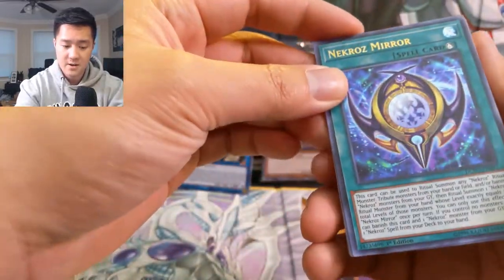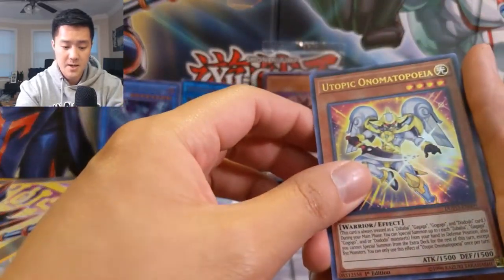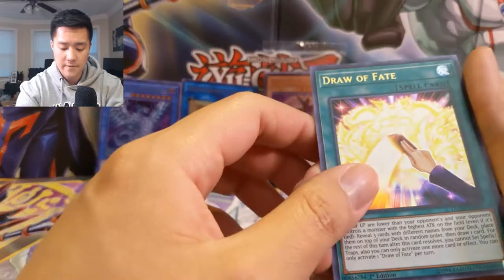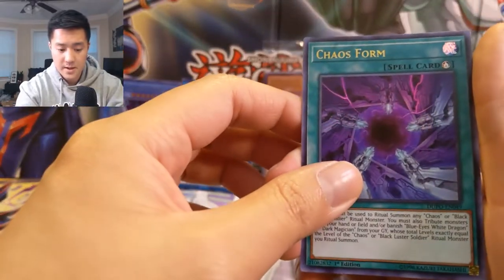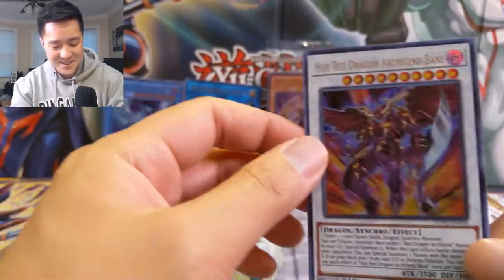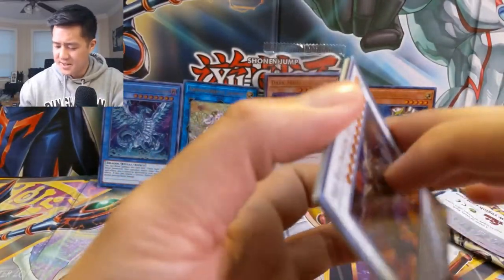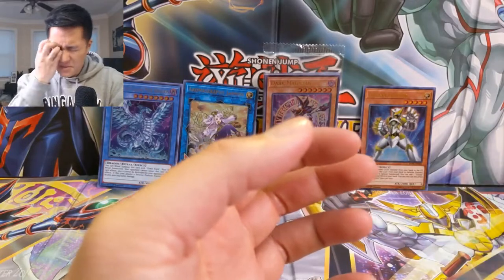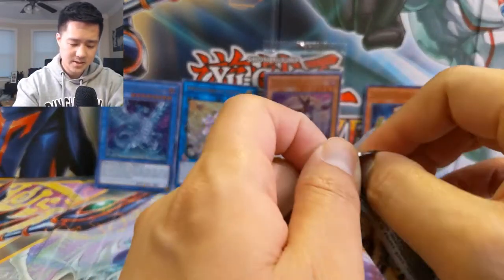Alright, we have a Nekroz Mirror, Utopic Onomatopoeia, Draw of Fate, Chaos Form — pretty cool — and then Hot Red Dragon Archfiend Bane. That was a lot of words! Yeah, I don't think I've pulled a Magician of Chaos — I think that's in the set as well. So let's get a fancy trap card. So far this is one of our weaker boxes.